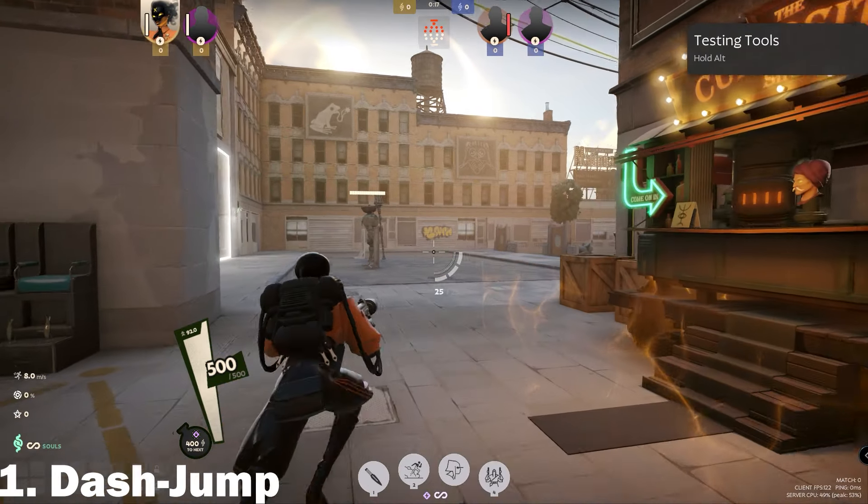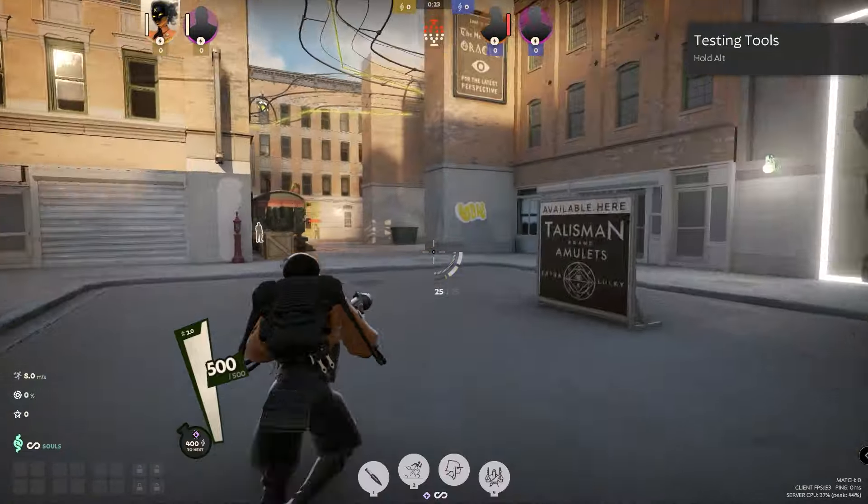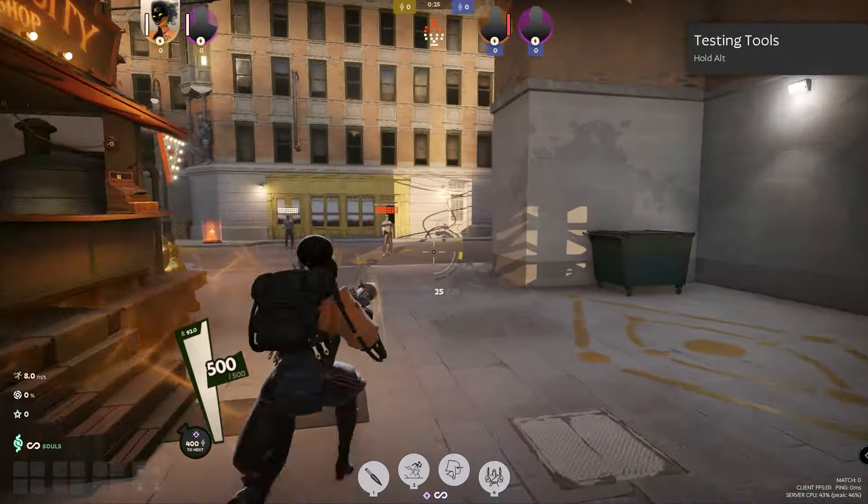You can perform a dash jump by dashing and jumping when the stamina meter turns blue. This will cost one stamina bar unless you buy the kinetic dash item.